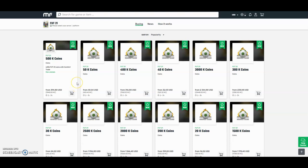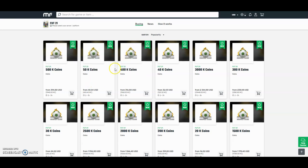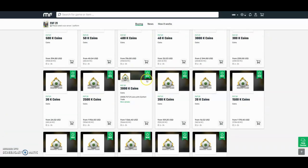Check out MuleFactory.com for the cheapest FIFA 21 coins. They're brand new out now. The prices will change every day due to the fact that FIFA has just came out, so don't take these prices for gospel. They do the safest comfort trade around — all legit and fast orders. Bear with them at the start because there will be a lot of orders. Use the checkout code OWENFIFA to get yourself a discount.